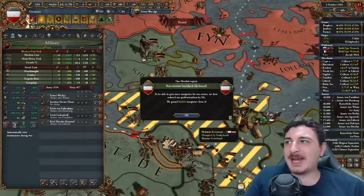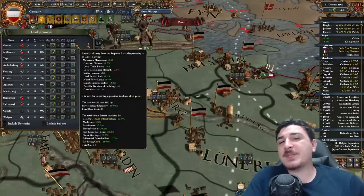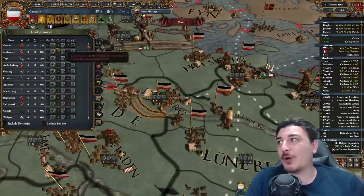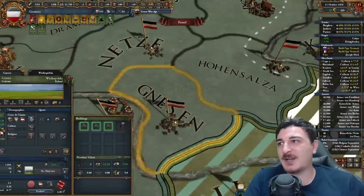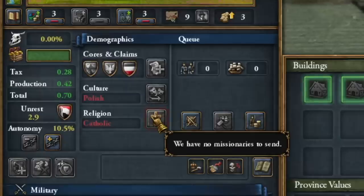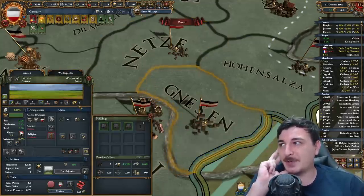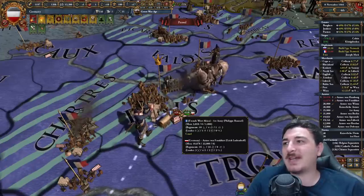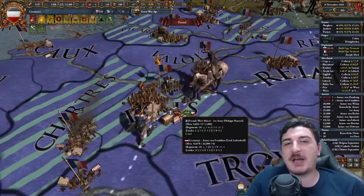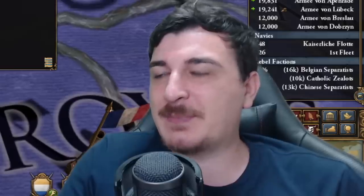It's time to do some recruitment and develop our provinces once more. I'm not going to dev Gniezno because that's a Polish province — before I dev it up I'm going to convert it to Prussian. I cannot because it's Catholic, so I'm converting the Polish lands instead. West Africa, that's what you get for trying to help Europe — go back to Africa. This is my neighborhood.